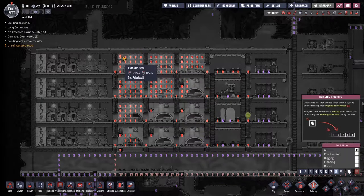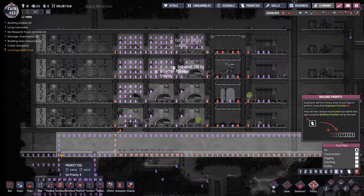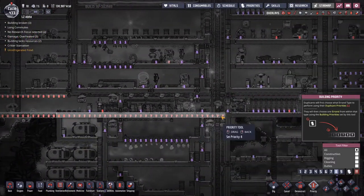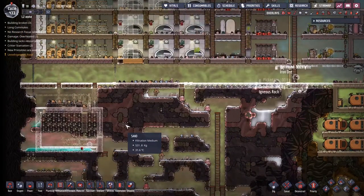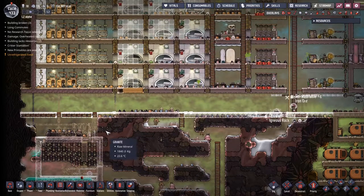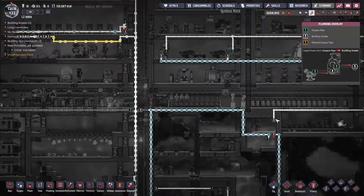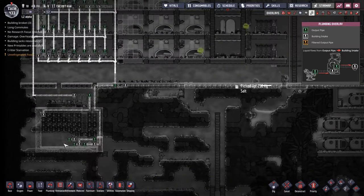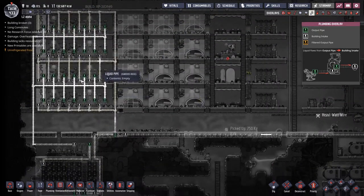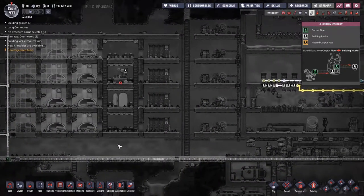I'm going to set these priorities — power at six, and the water system up to eight including the water pipe over here. Let me explain what this water pipe is about: we're starting to build up a nice purification system down below, but we need water to kickstart the system. Following this line back, we have water coming out of this tank at about 30 degrees, which gives a little heat to kickstart things. We want to dump as much heat into the water down here to kill germs, and bring it out at about 20 degrees, keeping the whole area chill.